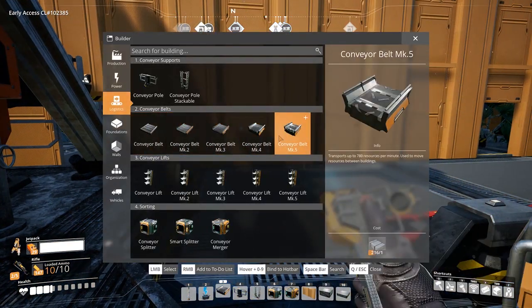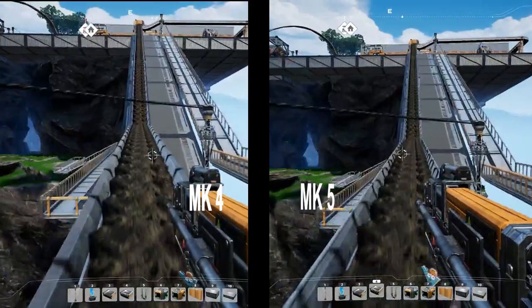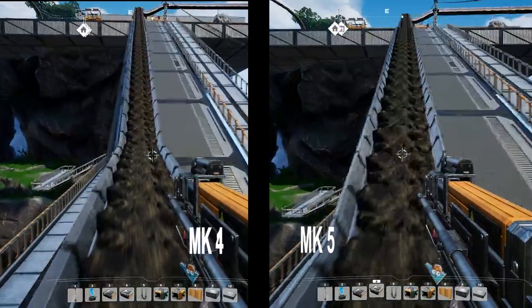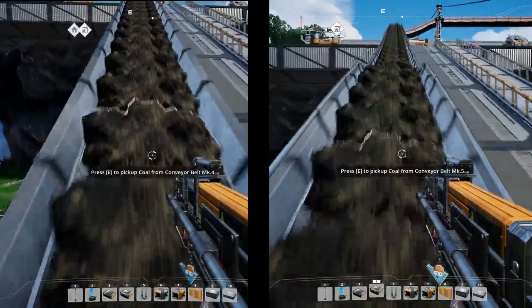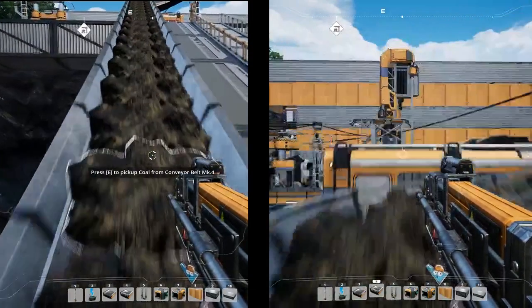MK5 conveyor belts and lifts have also been unlocked in tier 7 and can transport up to 780 resources per minute. Here is a side by side comparison between the MK4 and MK5 belts in terms of speed.